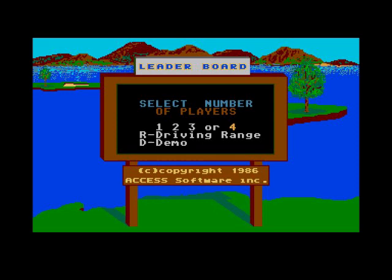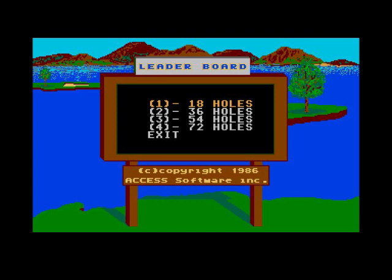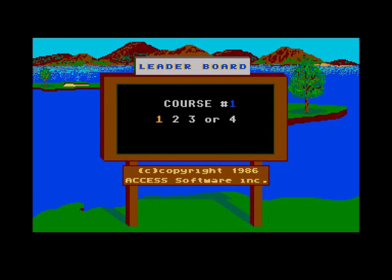So let's see how Leaderboard plays here on the ST. Number of players: one. You can have up to four players. We'll keep it on novice because it's been a while since I played it. You use your left mouse button to scroll down to where you want to go and your right mouse button to select. 18 holes — we're not going to play all 18. You've got four courses to choose from.